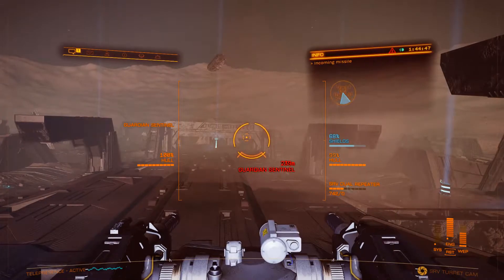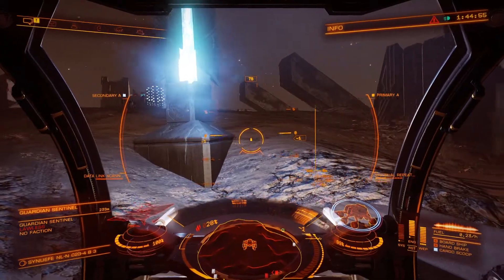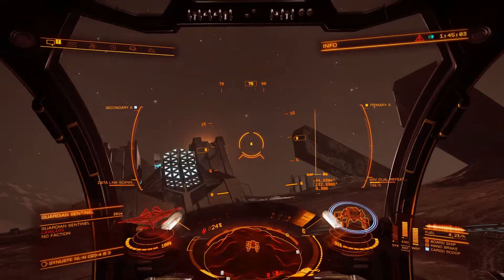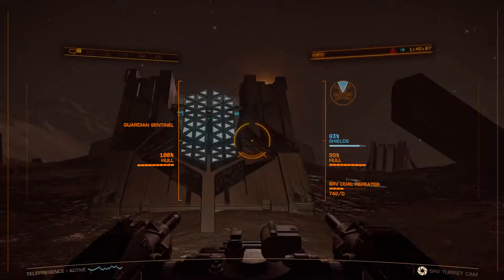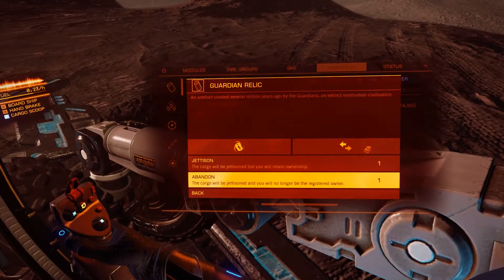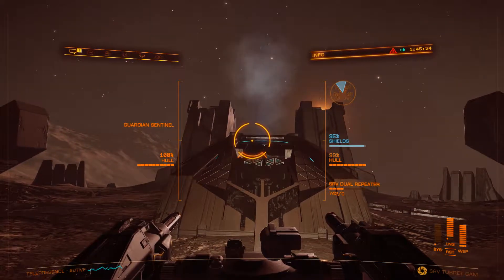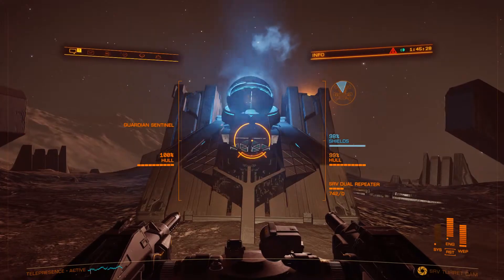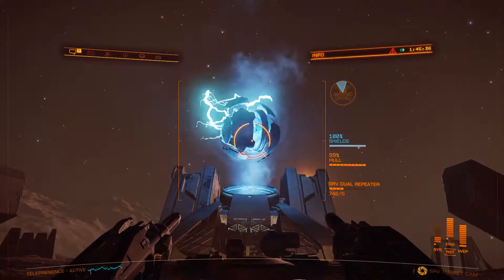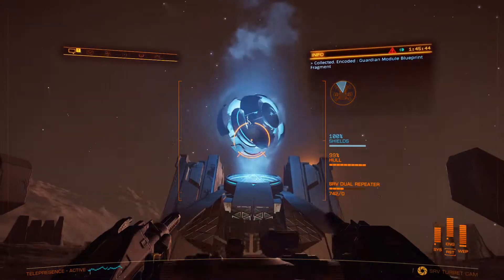I see another one there, another one there, but we're not going to worry about those. That light — see that light — we're going to get on top of that light and drop the relic. It doesn't matter whether you abandon or jettison, it doesn't matter. Target it, scan it — there, got it. That's that guardian.